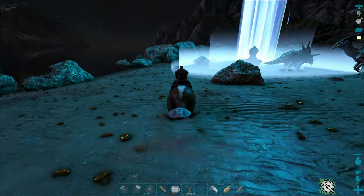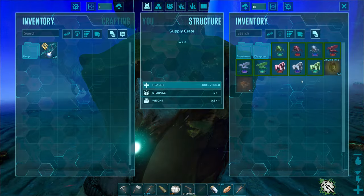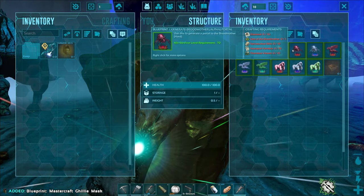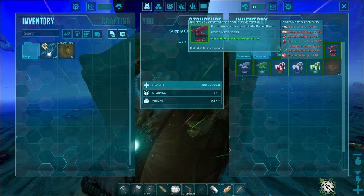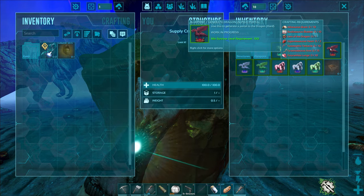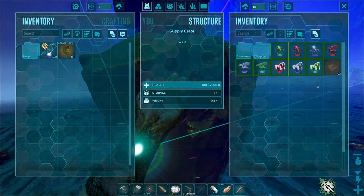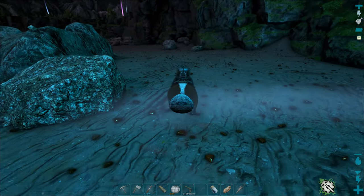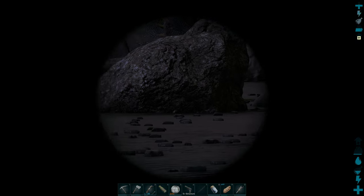Everybody all right down here? No rexes, no pegos, no raptors. That's a good blueprint. Here are the bosses: we've got the brood mother, the dragon — and what is this? Gem of the brood mother, gem of the dragon... do we need a giga heart? I thought there were no gigas on this map. And that one's a gem of the gorilla. We'll have to look up what's up with the alphas — it might not be fully implemented yet.